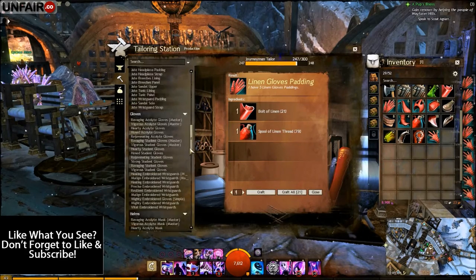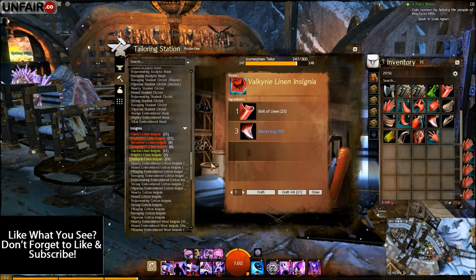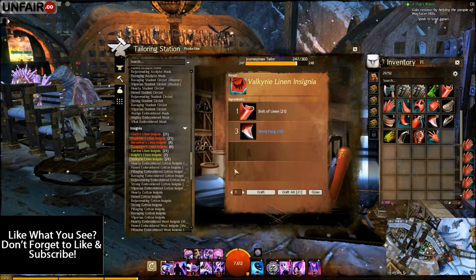When that is done, scroll down to the insignias and create 2 valkyrie linen insignias.